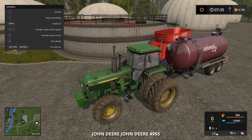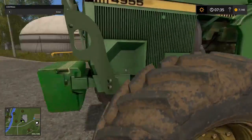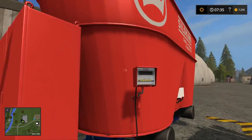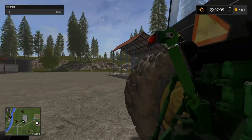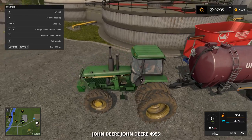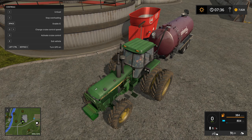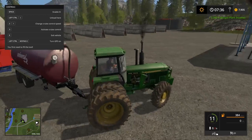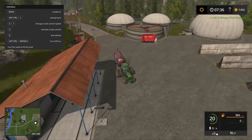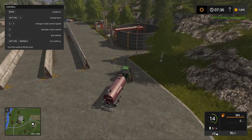We're at about 50% unloaded. Once we stop it'll probably pop up with a number. You don't earn too much from this stuff but it's not too bad — look at that, $2,300! That's basically for just giving them liquid poop. I'm never going to use it anyway, so I might as well make a few extra bucks off it.